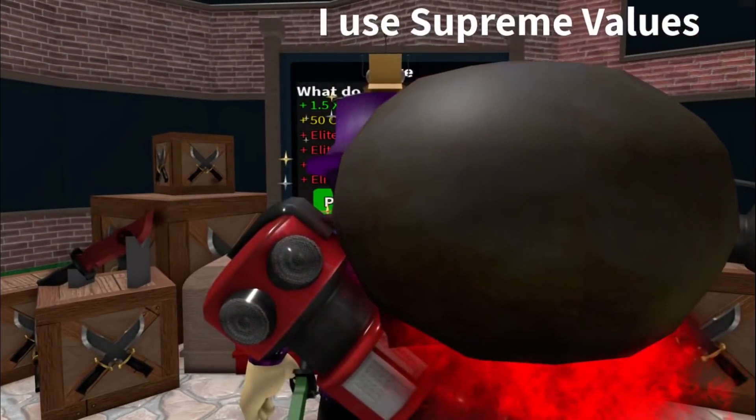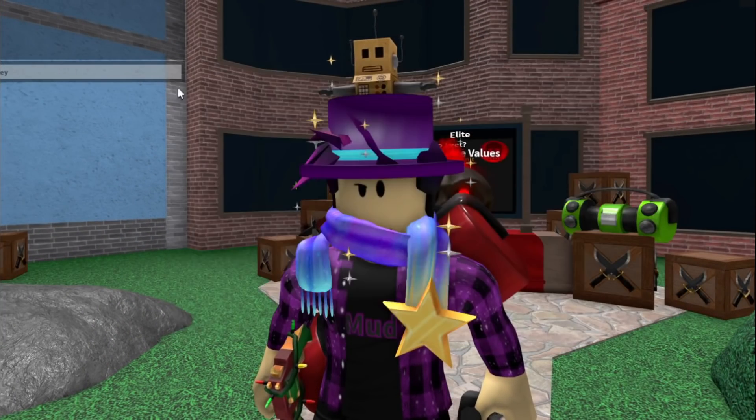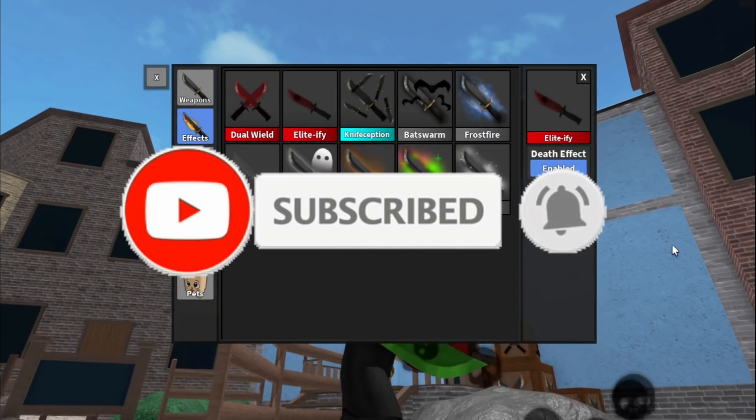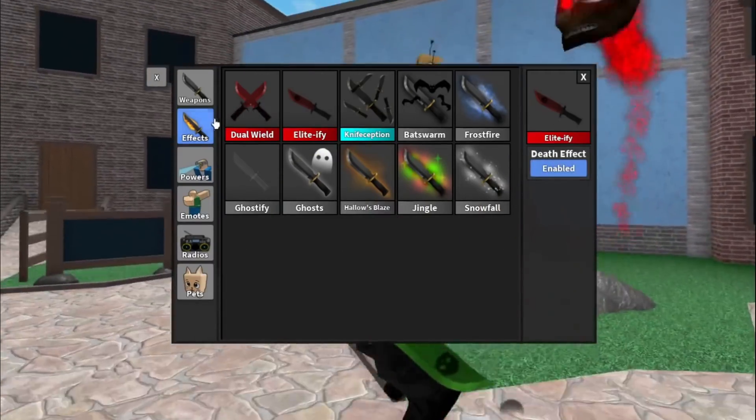You also get the Elite knife effect, though it's not tradable. It puts skulls coming out of your knife. There's also a death effect that turns your body into black ashes with skulls on top. But that's what Elite gives you — it's not much.